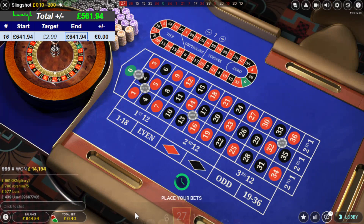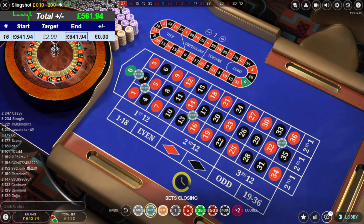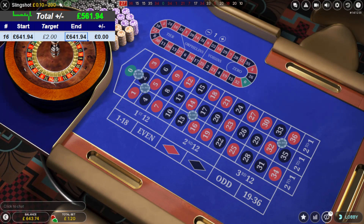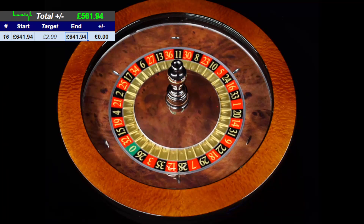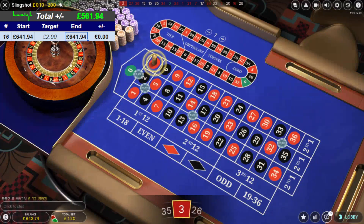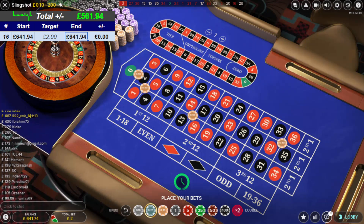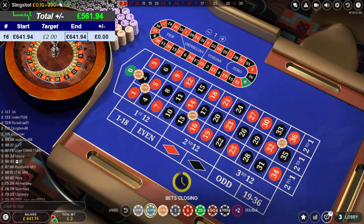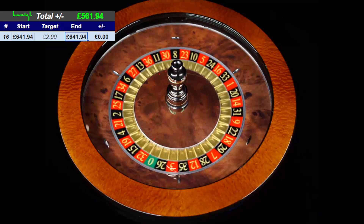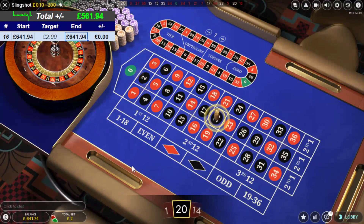27 is a miss, so I'll put 20 pence extra per bet. 2 is the best number because I've got that covered twice — that's my jackpot number. Zero-two split, 1-2-4-5 corner, 13-14-16-17 corner, 32-33-35-36 corner. 33 is a miss, so adding another 20 pence per number — third increase. 20 is a miss, so I'm going to add another 20 pence.